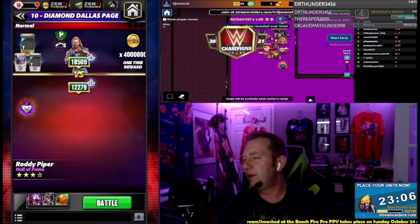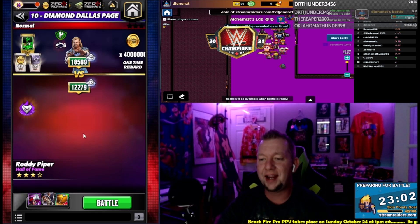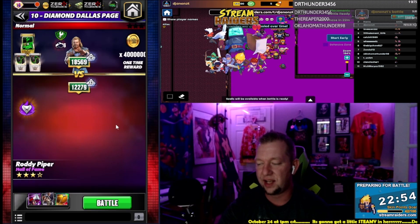Ladies and gentlemen, what is going on? My name is djanonzt, we're back with WWE Champions and we got another Test Your Might. Today we're gonna be trying out Roddy Piper Hall of Fame in his John Cena skin.